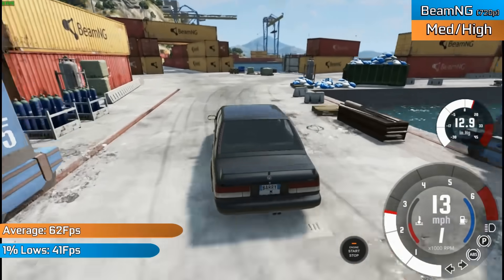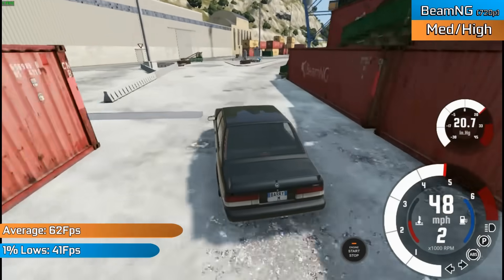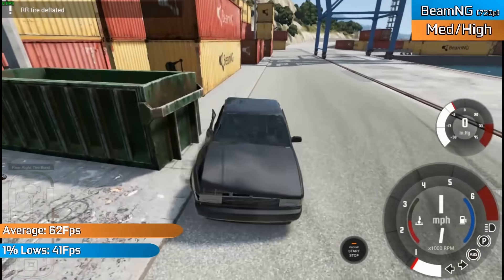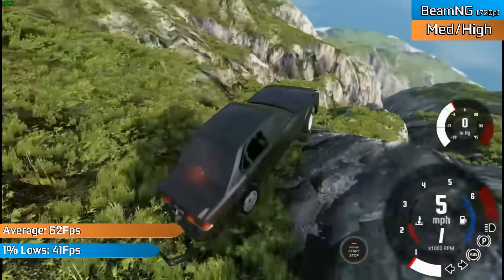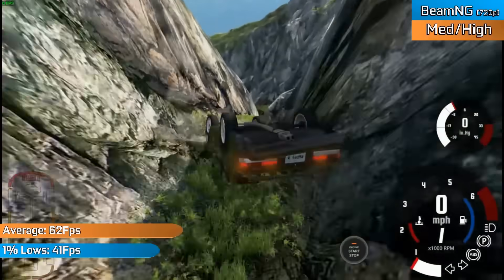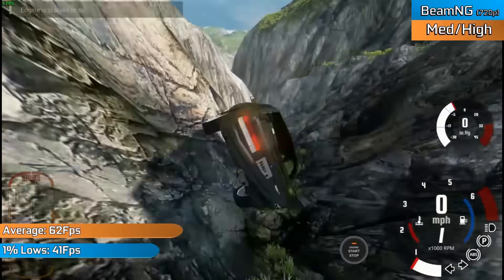BeamNG is something people always request me to test. In 720p with a mixture of medium and high settings, the game was more than capable of running at around 60fps or higher. The more intensive maps would reduce this down to the 40–50fps mark, but for the most part, considering how intensive this game can be on the CPU and GPU, I was very impressed — and I don't think you'll be able to get this running this nicely on console.